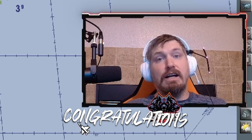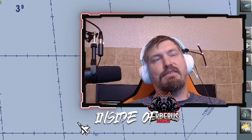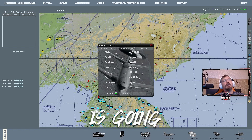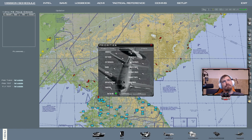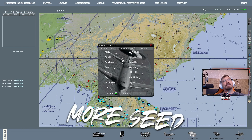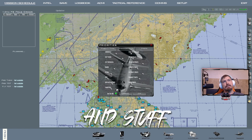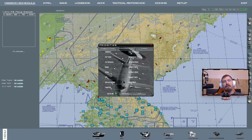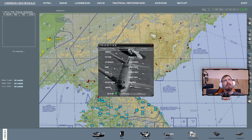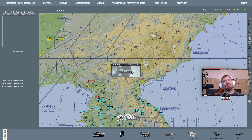We're going to select the 14th Fighter Squadron, flying Block 50 F-16s, and hit commit. Congratulations — you are now kicking off a campaign inside Falcon BMS. These are target priorities: this dictates how the campaign structures missions based on what you're trying to take out. Airfields and air defenses are high priority while logistics are low priority, so early on we'll get more SEAD and DEAD flights. The default is set by HQ, so we'll leave it there and hit OK.